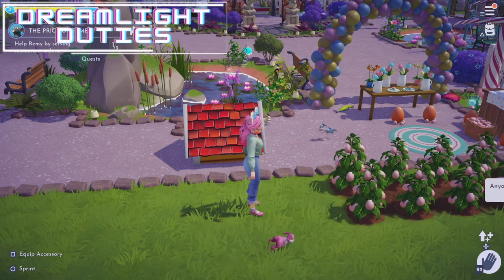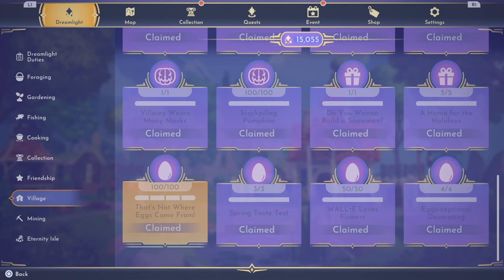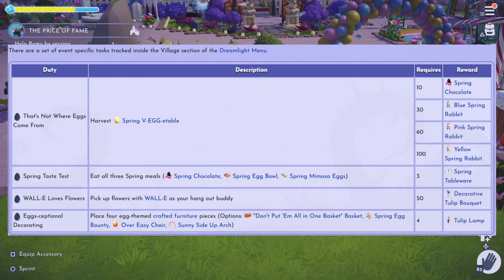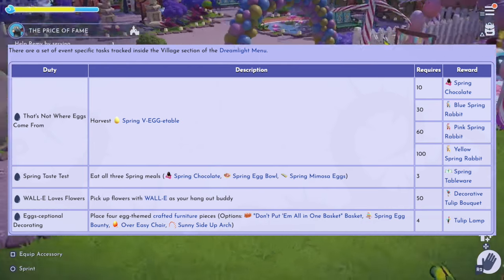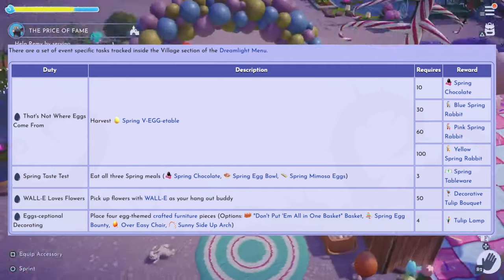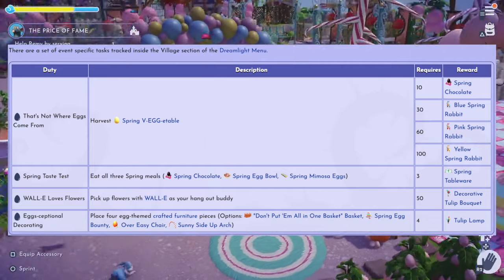Finally, when you check out your dreamlight duties, you'll see four exclusive Extravaganza duties to complete during the event. The first is 'That's Not Where Eggs Come From' — harvest spring vegetables. Each tier requires a different amount for a different reward: at 10 you'll get spring chocolate, at 30 you'll get the blue spring bunny, at 60 the pink spring bunny, and at 100 the yellow spring bunny.